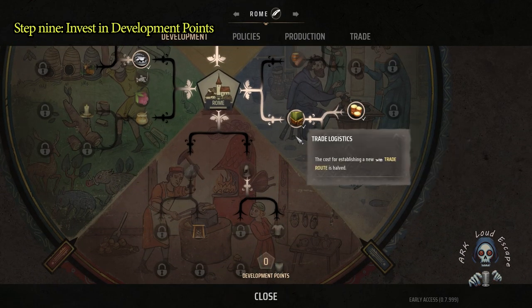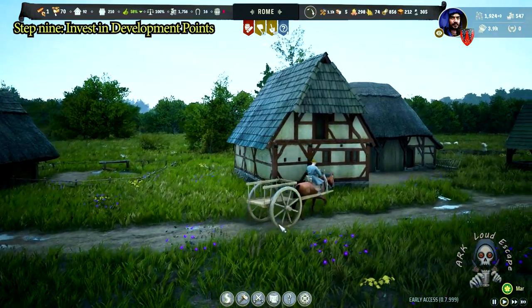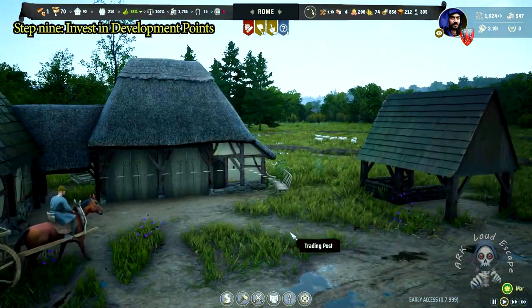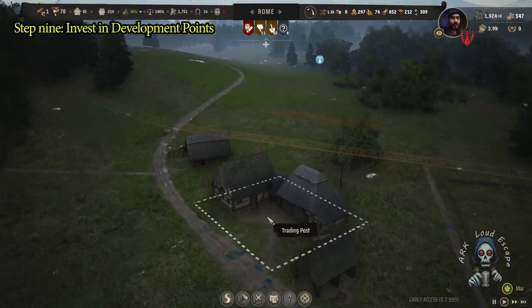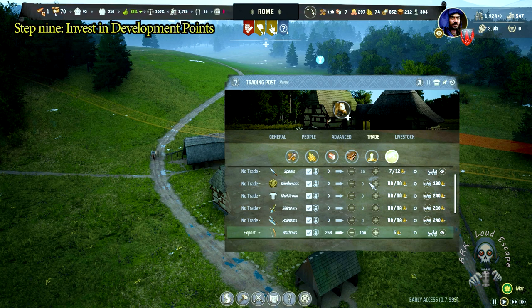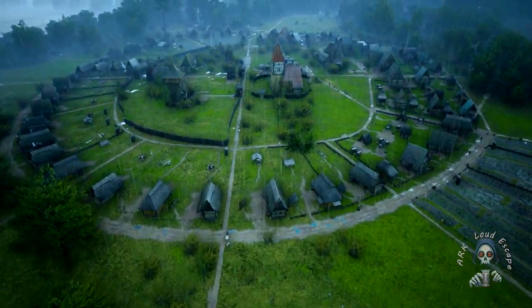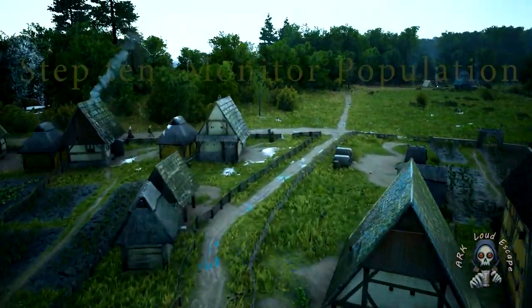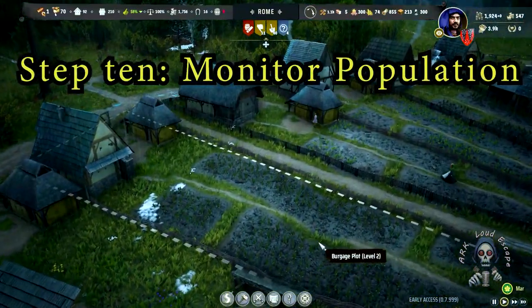Step 9: Invest in your development points. Unlocking trade logistics is a game changer for your economy. This investment reduces trade costs, making it easier to profit from your exports and ensuring your overall trading efficiency. Prioritize development points that align with your strategic goals — whether that's enhancing trading, improving production, or fortifying your defenses.